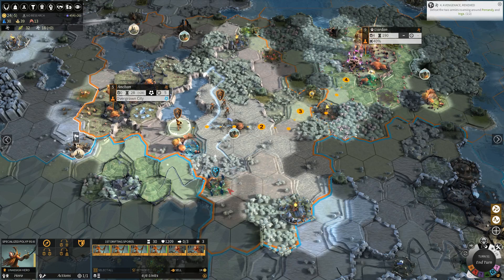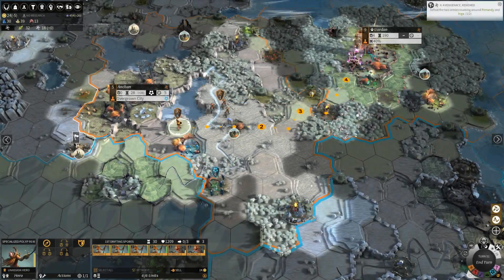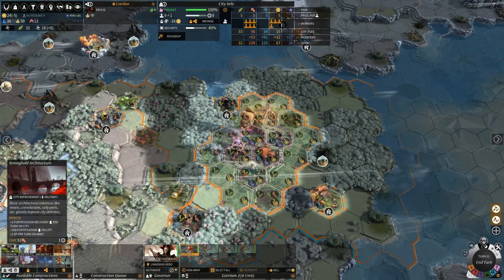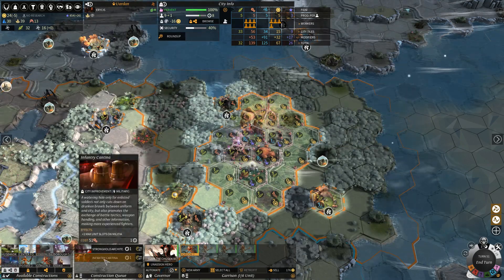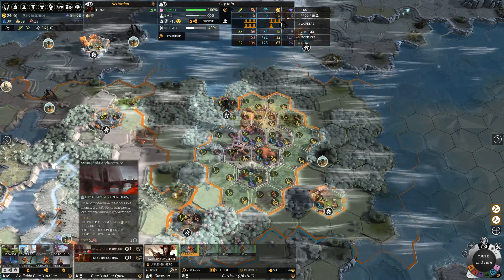It does kind of seem like they're just stunned, uncertain what to do. So we finished military science. I think let's go ahead and build ourselves a stronghold architecture. And actually, we can get an infantry cantina in the same turn as well. So this will give us one more militia in the city and another hundred fortification.